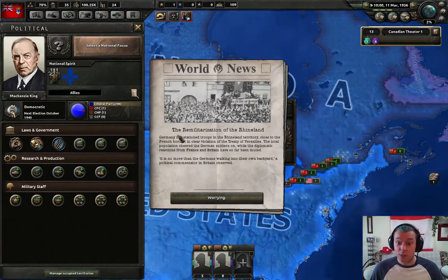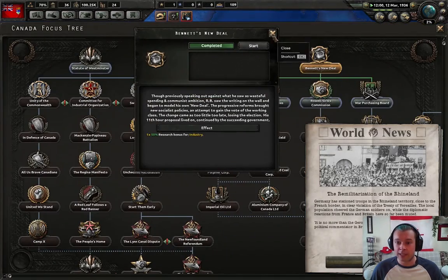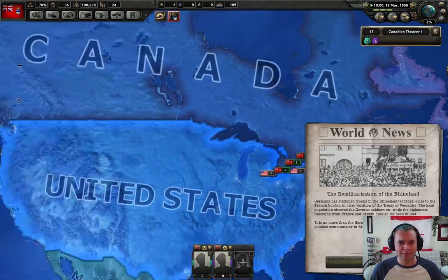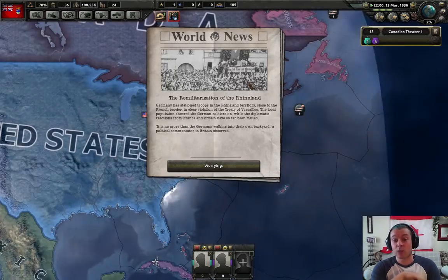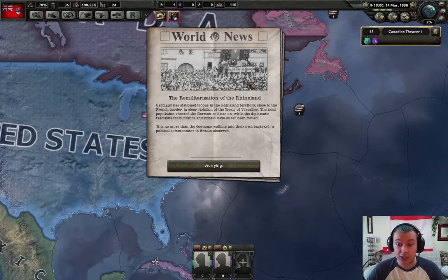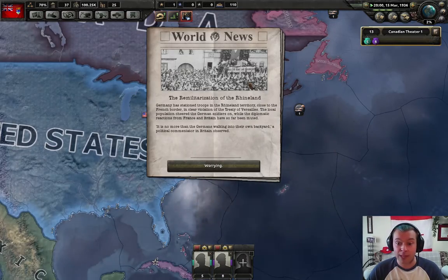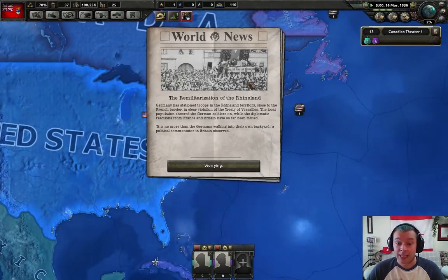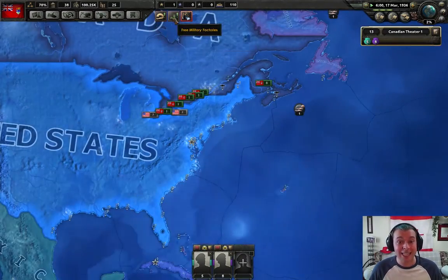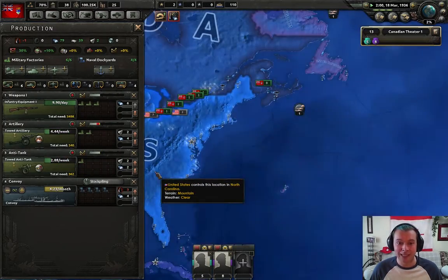We're going to be going down this path which is going to start building military factories. When we build those factories, we're going to start being able to create material that we can give to our soldiers and fight wars. The new deal is about to come in - and there we go. The remilitarization of the Rhineland. Germany has stationed troops in the Rhineland territory, close to the French border, in clear violation of the Treaty of Versailles. The local population cheered the German soldiers on while diplomatic reaction from France and Britain has been muted. Germany is starting to do some power moves - they're starting to remilitarize the Rhineland.